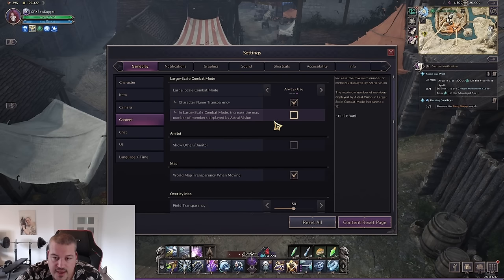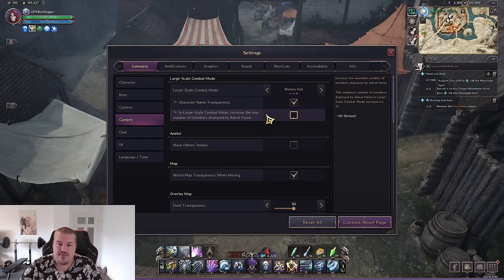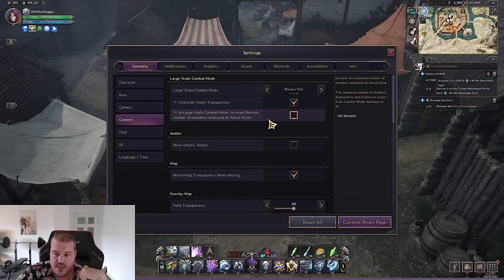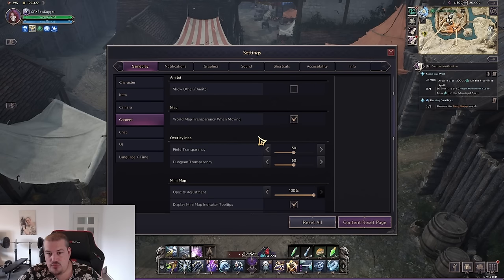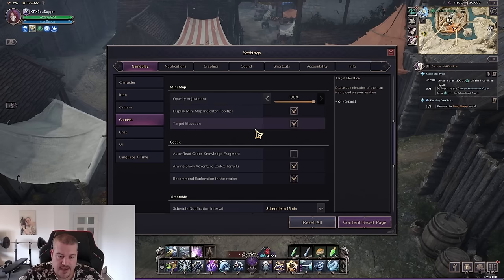Always use large combat mode. If you use astral vision effectively and are getting good at targeting with it, that option might be nice. My playstyle is to use astral vision on cursor, then use a keyboard shortcut to lock onto that target — splitting it between mouse and keyboard for the fastest response. Turn off 'show army buffs' as it's useless info that will hurt performance. World map transparency when moving is nice so you can have the map on and navigate more efficiently while moving.